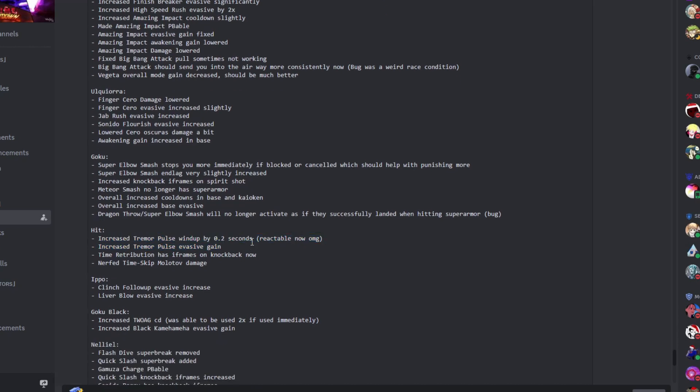They also increased tremor pulse wind up by 0.2 seconds. People were complaining it was impossible to react to — that's the TP move on Hit. For me it wasn't that hard to react to; it's more about predicting than reacting. But I guess people didn't like that, so they increased the wind up by 0.2 seconds so it's reactable now.